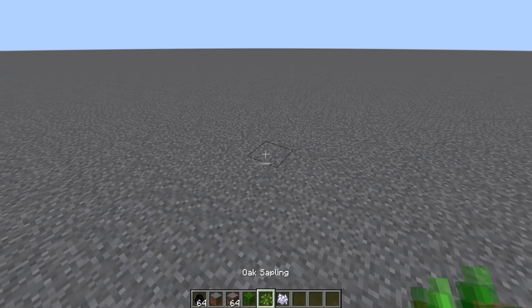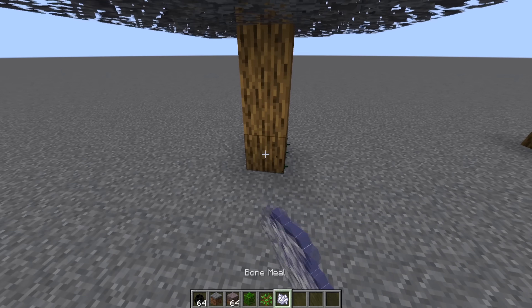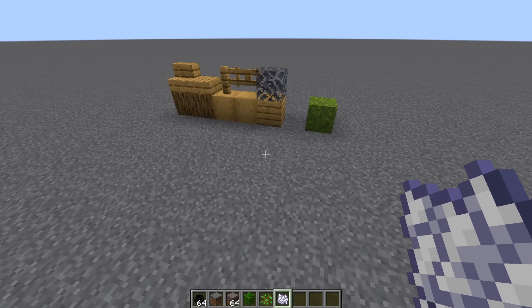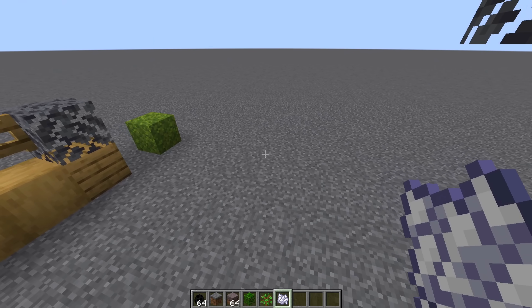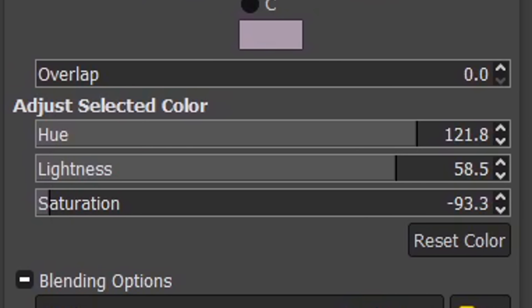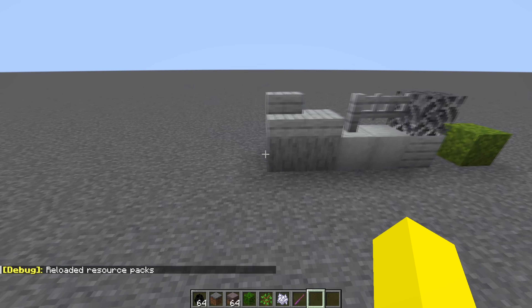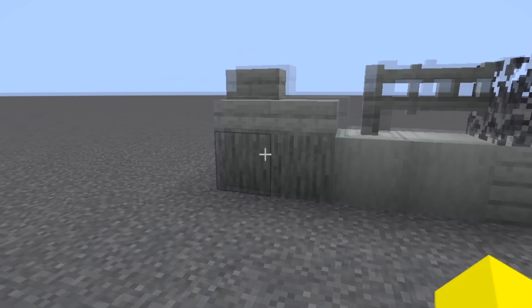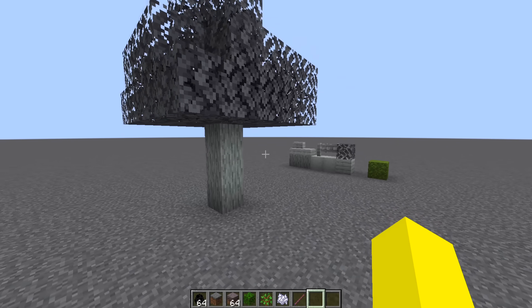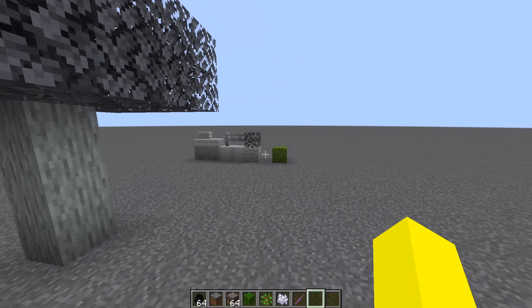These are oak leaves — let's just grow a tree here. This has also sparked some debate about whether this is going to be an end update biome. I don't think so, and you'll see why later in the death message screenshot, unless they've fabricated that. Hue saturation changes are all you really need — just dial down the saturation, increase the lightness, and there we go. Everything is now paled up. A grayscale biome is certainly a very interesting choice.